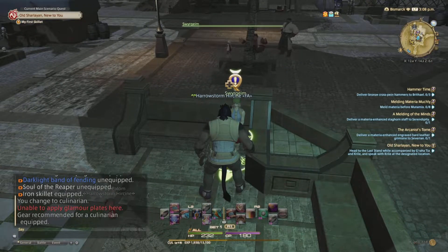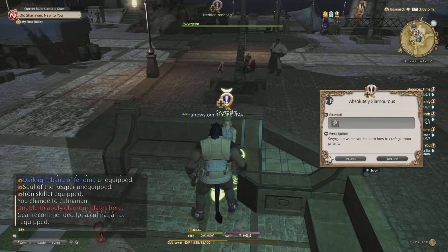Now we can talk to this NPC and pick up the quest — it's called 'Absolutely Glamorous.'